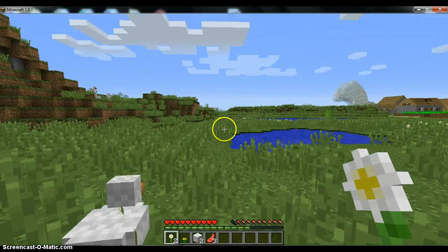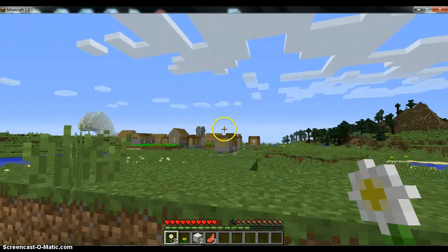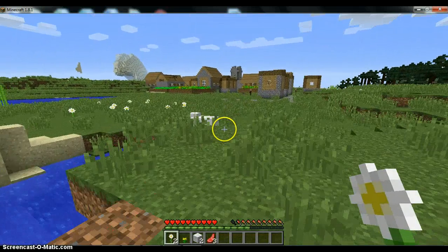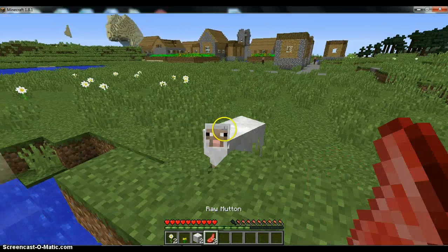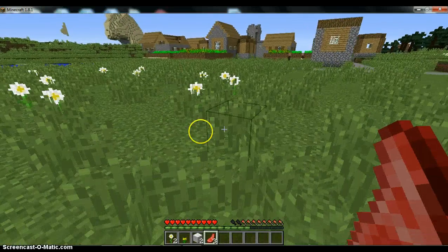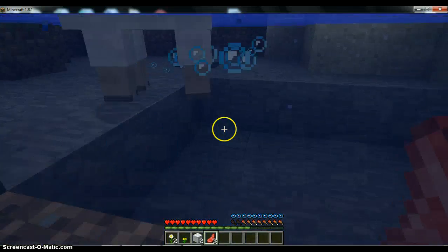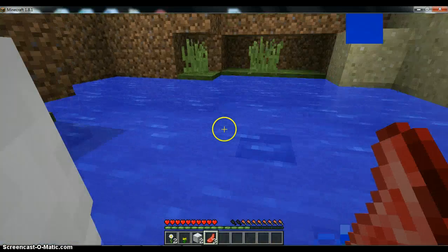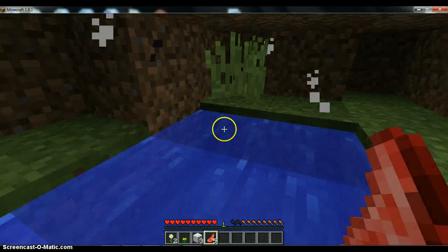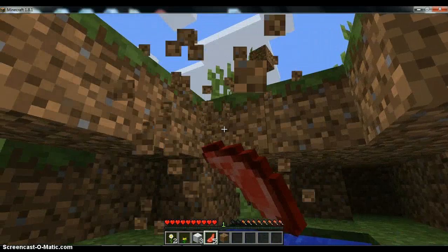Any more sheep? Wait, no. I think I saw three — there should be one up here. Yep, there it is. Let's go kill the sheep. Punch it. We'll kill it with one hand. Where did it go? It's in the water. I hate you sheep, but I want to kill you so I can make a bed. Thank you for giving me your wool.